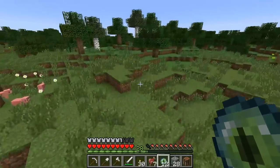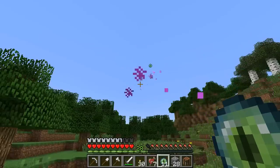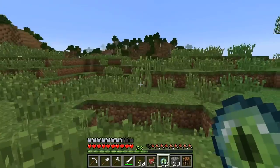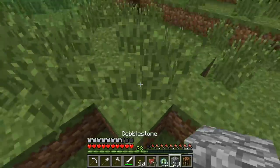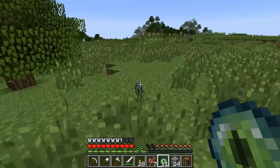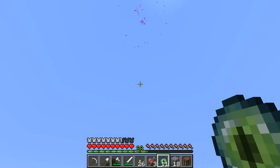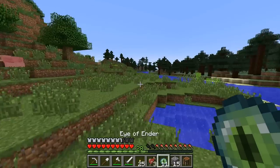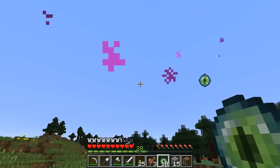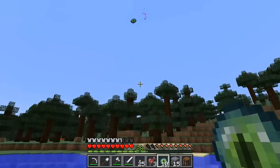Anyways, with several eyes of ender on hand, you want to right click while holding one. Immediately it will fly out of your hand and off in the direction of the nearest ender portal, and float in the air a good distance away. After hovering for a short period, it will either fall back to the ground to be picked up and used again, or it will shatter and you'll have to use a new eye of ender to continue the search. This is half the reason you need many eyes to find the fortress, as there's a 1 in 5 chance that any eye will shatter when it's used.